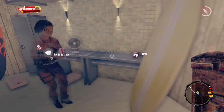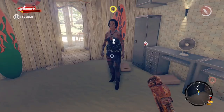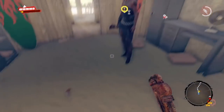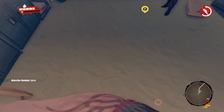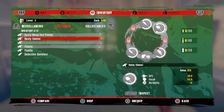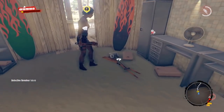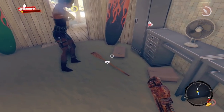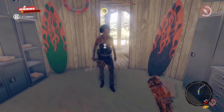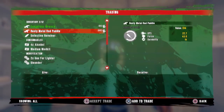Drop the weapon on the floor real quick. How do you do that? Go in your inventory and press triangle. Pick up a load of weapons to get a full inventory — I'll give you some weapons to fill it up, I've got a crap ton as well. Does that give you a full inventory? I've got 12 out of 12. Now that's done.